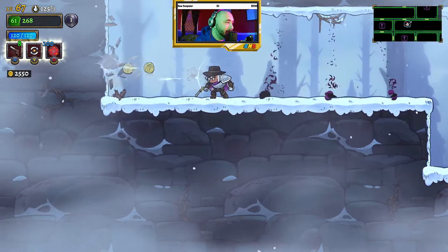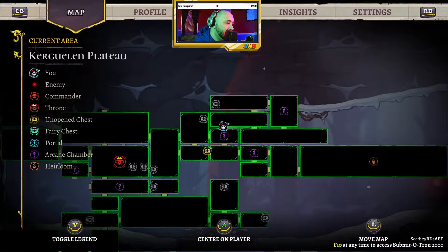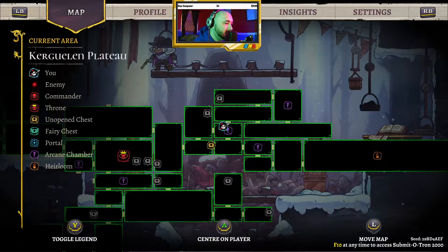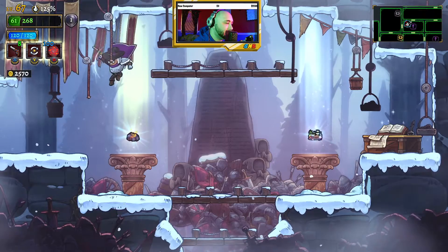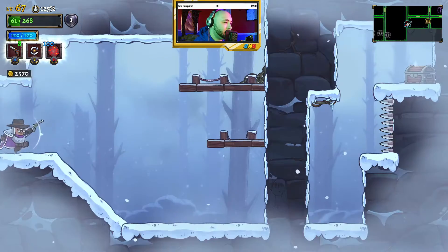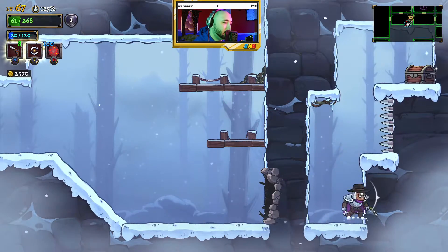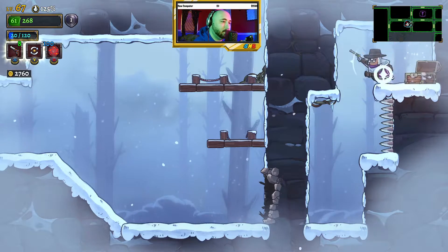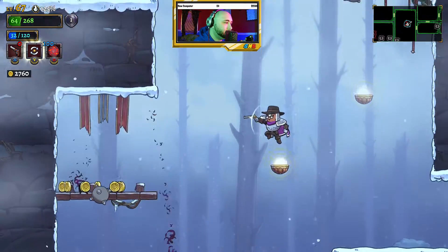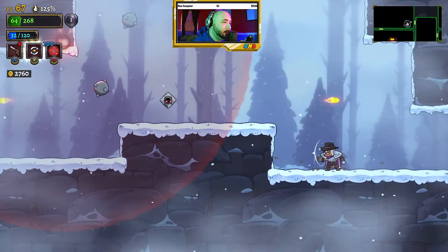I know the smarter thing probably would have been to walk into the boss when we first got there. That being said, this has given me a chance to really learn the character — the ups and downs — and what we may want to do differently playing the character in the future. One thing being: I think we absolutely need more health for this character. I don't think this character has nearly the right amount of health. I don't think we're going to be able to beat the boss, so I'm not really concerned about that — but it would be great if we could.